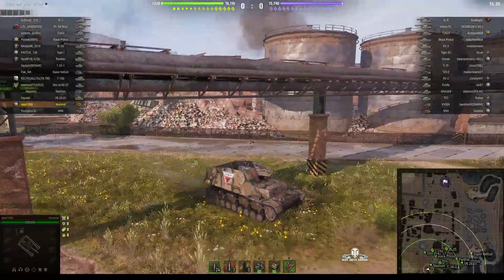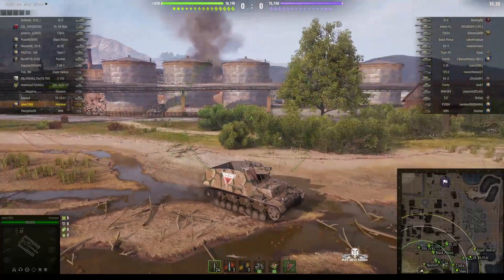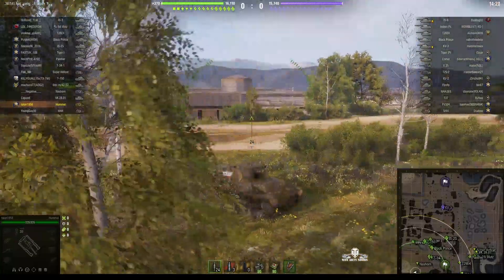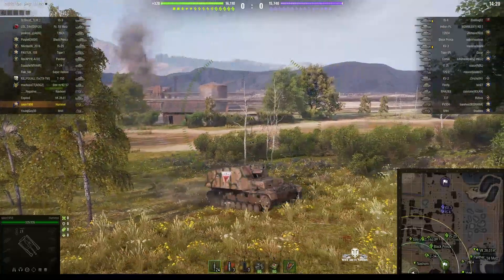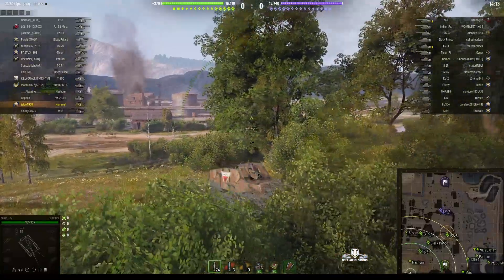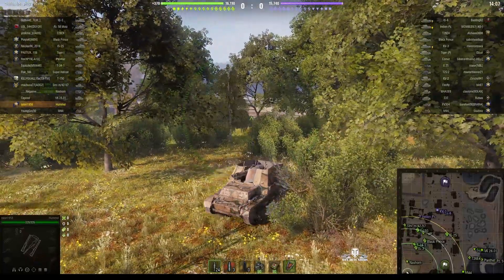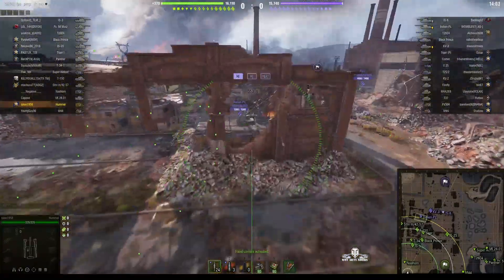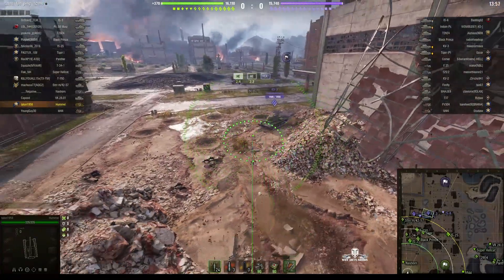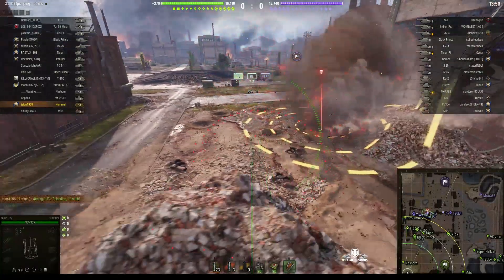Mostly either the Grille or the AMX 13 105 — these are the tier 5 SPGs that find it easy to do lots of damage mainly because the fire rate is so fast. The French one is only a 105mm gun but in many ways it acts like a poor man's FV304, because that 105mm round goes out every 12 seconds or so. You can get lots of shots on the enemy but you don't get any stun assist, so you have to rely on actual damage. That's where the Grille comes in — it gives stun and has a fairly fast reload.